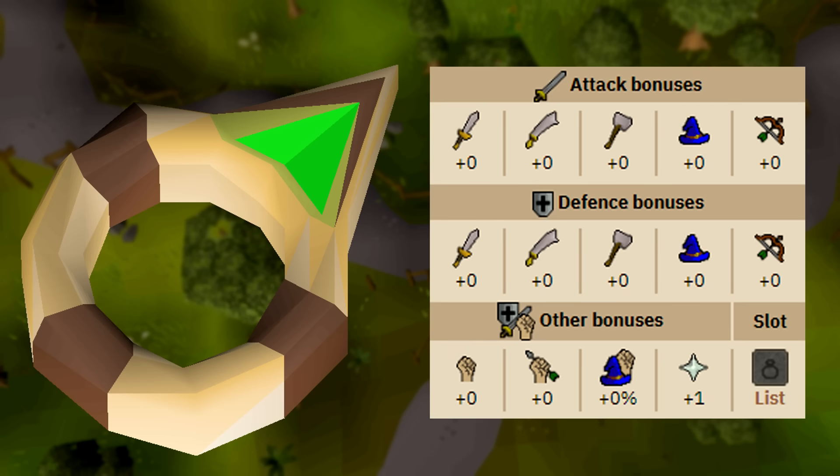Anyway guys, that is it for the video — those are 15 kind of interesting items that actually offer decent stat bonuses. There are a ton of random pieces of equipment out there that I had never even heard of, because generally a meta gets formed and people just always buy that item, however sometimes there are actually better alternatives that are just lesser known.